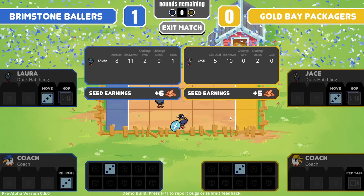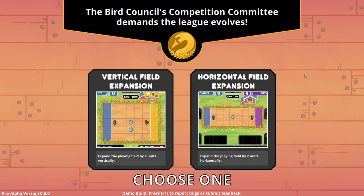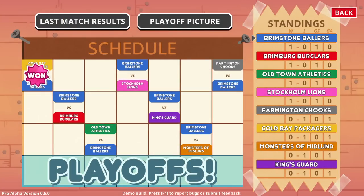The Bird Council's competition committee demands the league evolves. So the field expands vertically by two units? We actually changed the field? You hit me with a vertical expansion instead of a horizontal one — I didn't think we would actually change the field.